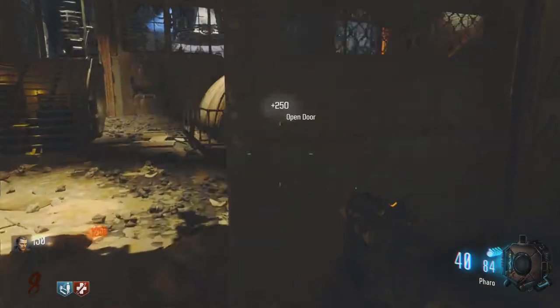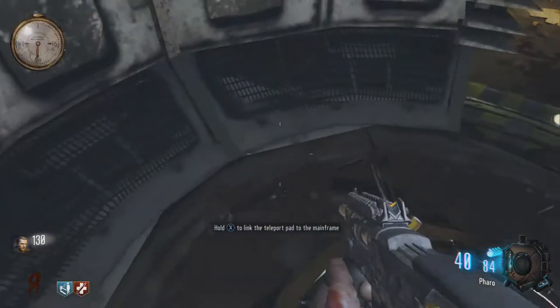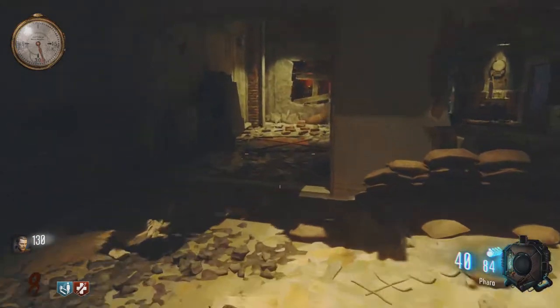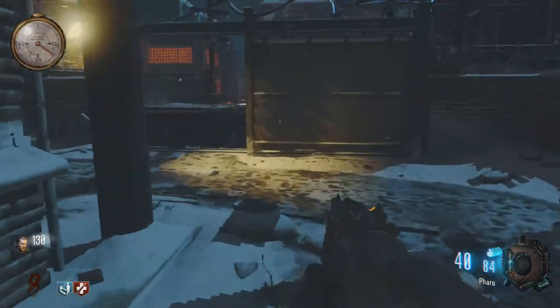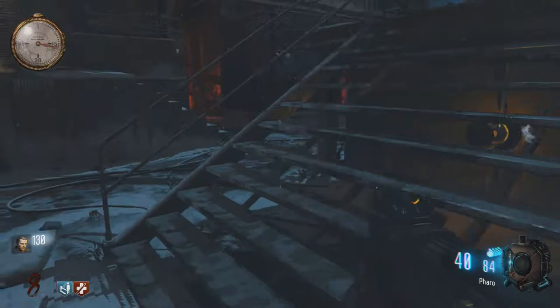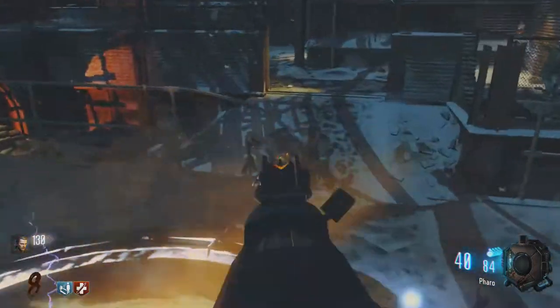The uplink is right here. It took me 14 rounds last time because I couldn't find the last door. You have 30 seconds — my guy does not want to sprint right now. Come on, sprint! And we're here. Now we've uplinked — that's done.